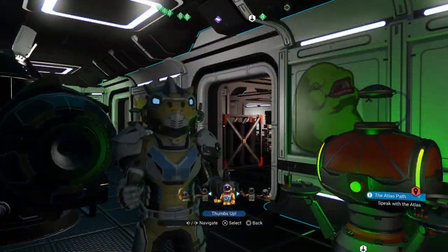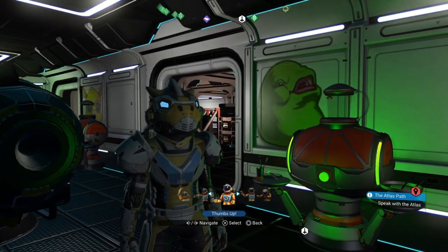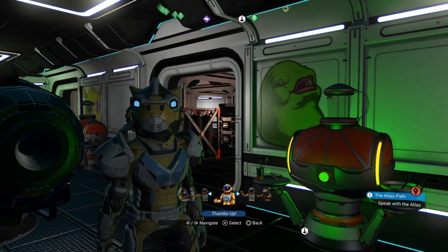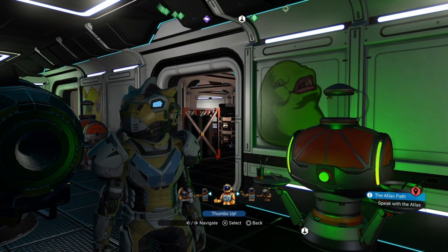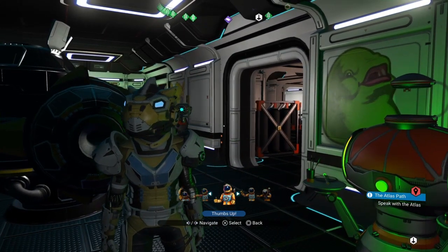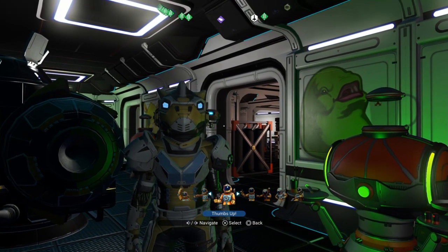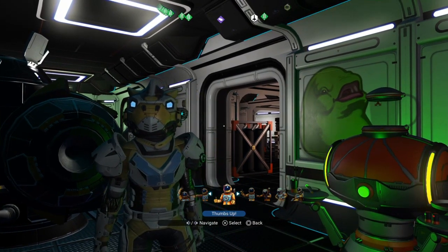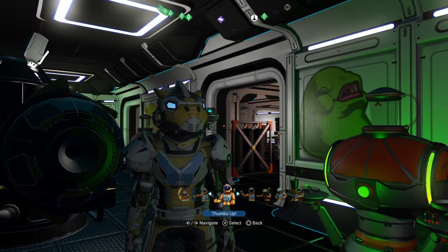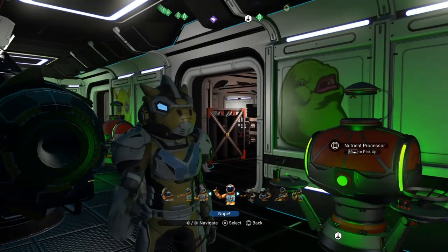When you're further in, you will get given the blueprints for a nutrient processor. With that, you can cook, and then you can turn in your food items to Kronos up on the Nexus and get yourself a lot of nanites. Nanites come in handy for upgrading your ships and getting the best out of them — getting modules and blueprints for pretty much everything: your multi-tool, your exosuit. Everything is driven by nanites. Units to buy stuff, nanites to upgrade stuff. I'm going to put a link to my nanites guide up there.